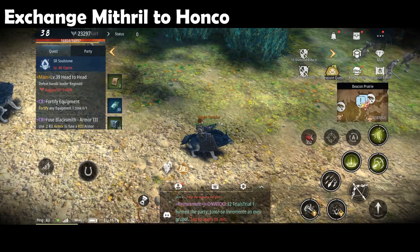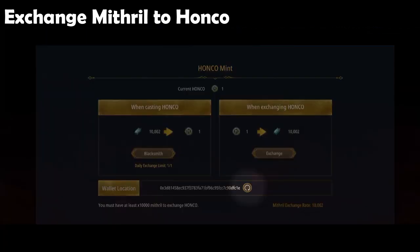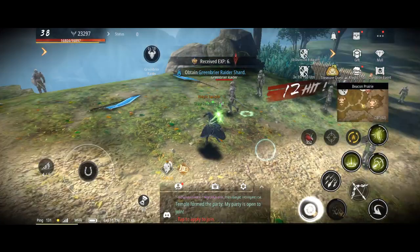Here's how to exchange mithril to Hanko. Go to Mint and link your WeMix wallet — make sure it is the same email as your game — then tap Blacksmith. The pre-release exchange rate is 10,000 mithril to 1 Hanko. That's why I got 2 Hanko in 3 days, just like the other players. The price of Hanko is still unknown; we will find out once the game launches. Expect that we will need more than 10,000 mithril to exchange for Hanko on the official release, which is expectedly this month.